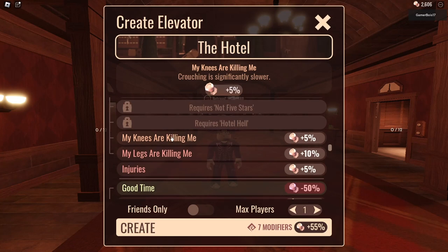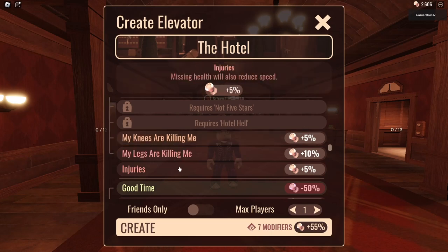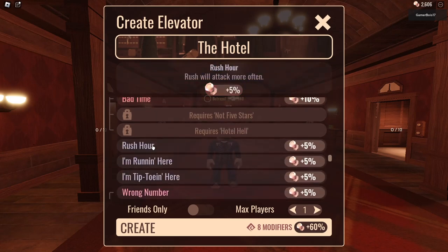'My Knees Are Killing Me' — crouching is significantly slower. Movement speed is significantly slower — don't want to do that. Missing health will also reduce speed — I'll just do that. 'Good Time' — most entities will attack less often. 'Bad Time' — most entities will attack more often. Let's not even do that.